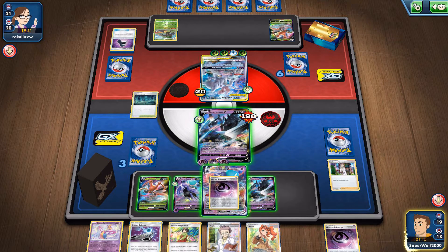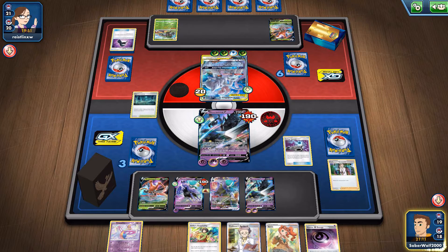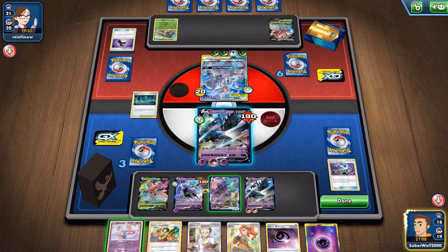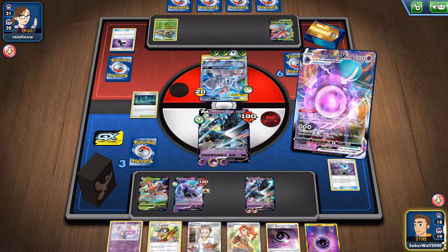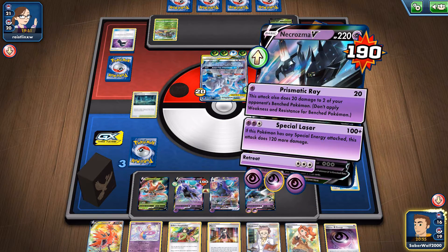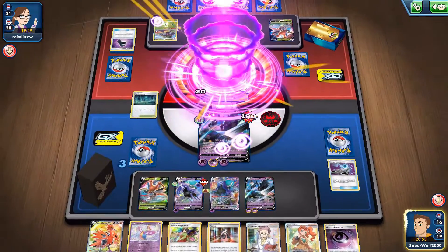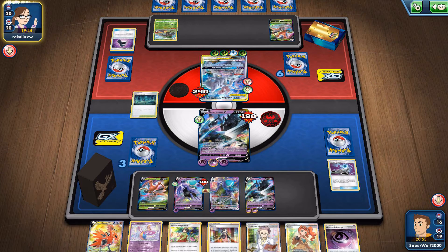I just need to get energies at this point - maybe Boss's Orders or Eldegoss V. Eldegoss V because I did discard the Boss's Orders. Not bad. Get an additional energy with Energy Spinner and get an Underworld Door effect. Spreading the energies around - I have a lot of energies at this point. We're really good. Go for 220 - couldn't get the KO due to the weakness energy.